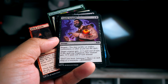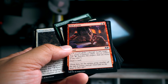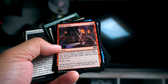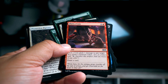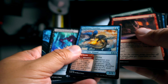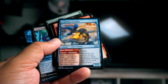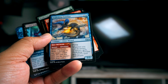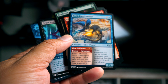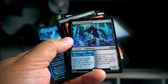Candy Grapple might be the best removal in the entire set - target creature gets minus three minus three till end of turn, and if you bargain it gets minus five minus five. Flick a Coin is really nice: it deals one damage to any target, you make a treasure, and you draw a card - a lot of value. Protective Parents is all right but I don't think it's the best. Pie Wielder is good.